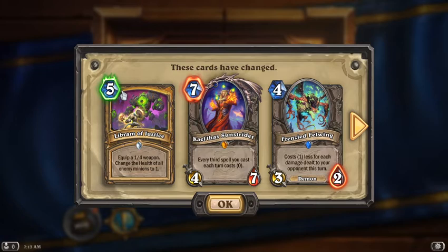Kael'thas Sunstrider is now increased to 7 instead of 6 mana, which to be honest doesn't really change much in terms of combos, because most of the time you'll be casting things like the coin, or the Demon Hunter ones — first slice and second slice. Both of those cost 0, and then your third spell costs 0 anyway, so that honestly doesn't change much.